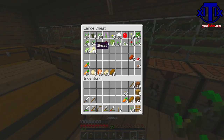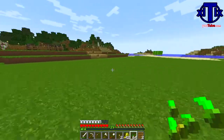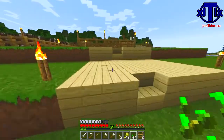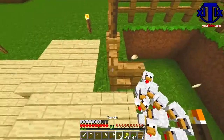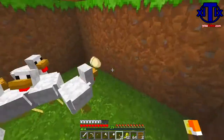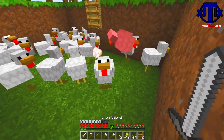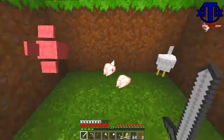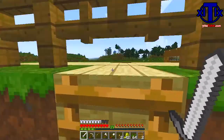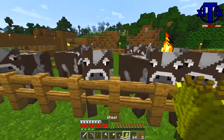We're going to need seeds, wheat, and some carrots. We have a little bit too many chickens. We've got to keep our chicken population under control or else they're going to run amok. These things are just multiplying.